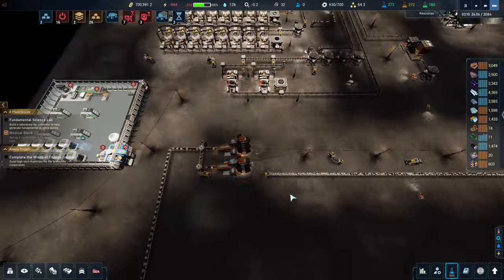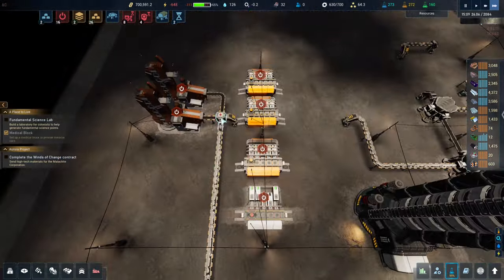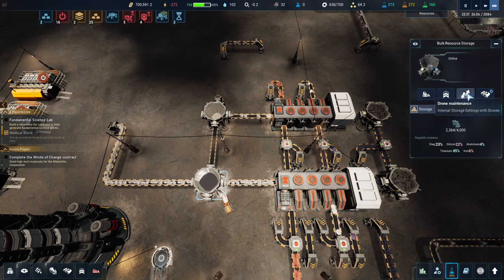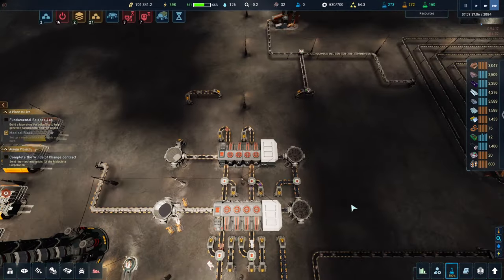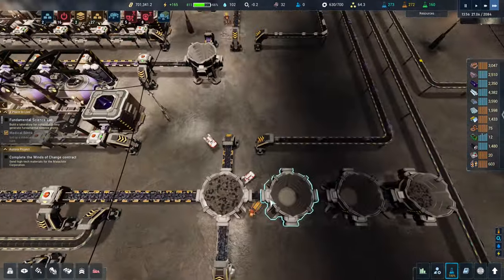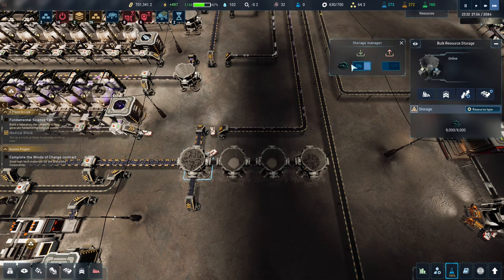Why is that line backed up? What's wrong with this? It literally can't go any further because this is completely full. I need to get rid of some slag as well — although we are moving the slag over to here to keep stuff moving, but it's not fantastic to be honest.